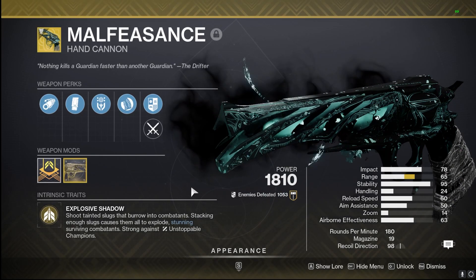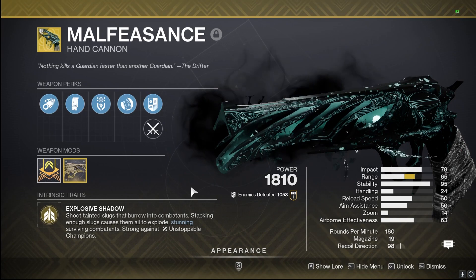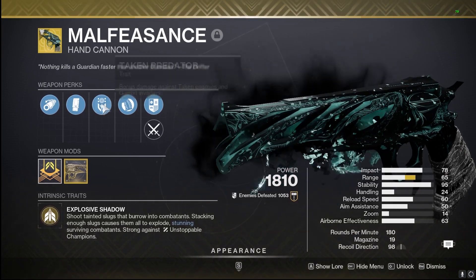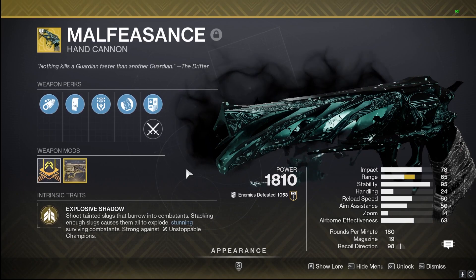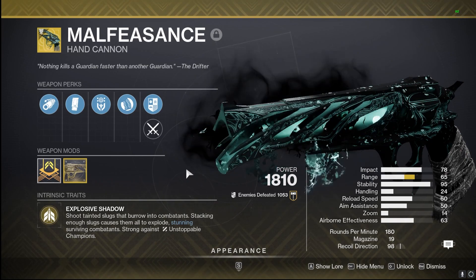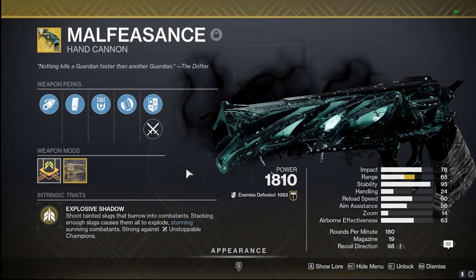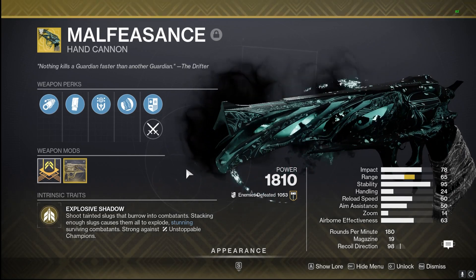Last for our kinetic hand cannons, we got the Malfeasance with Explosive Shadow, giving us slugs that stack and all explode. It can also stun Unstoppable Champions intrinsically. We have the bonus damage to Taken enemies and Gambit Invaders. With Taken enemies in old season activities, raids, etc., this thing absolutely cleans up — especially for Hunters with Lucky Pants. It's nasty and used a lot in PvE as is, so it'll only get better next season with that gigantic buff.